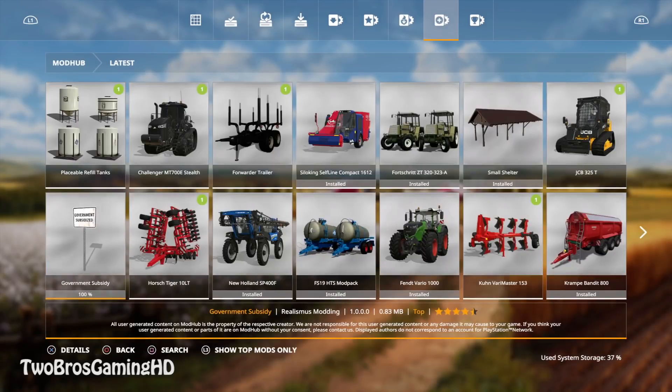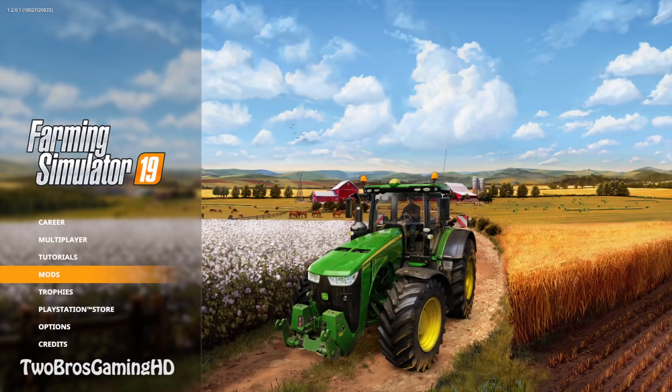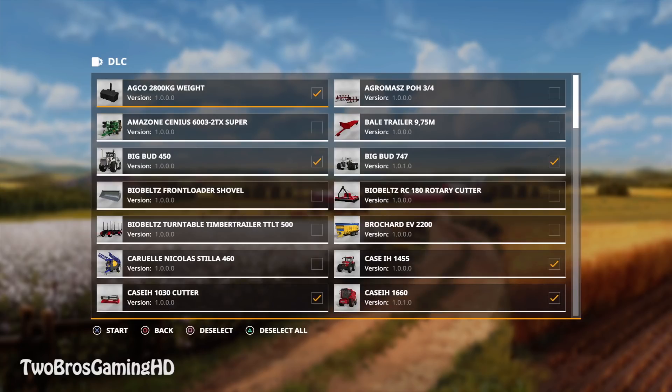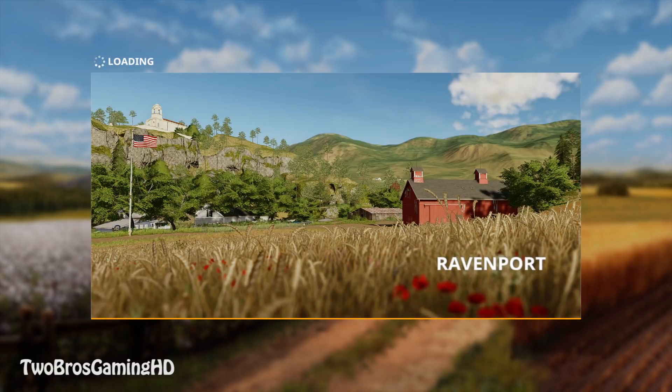I'm gonna download it right away — it's pretty fast because it doesn't take up much space. We're gonna get into Karrima right here and check save game number 3, which is the one I use to do different kinds of things on. I'm not sure exactly how we use this but I'm gonna show you guys and test it. We finally got the new money thing — the money cheat thing — that will give us unlimited money.